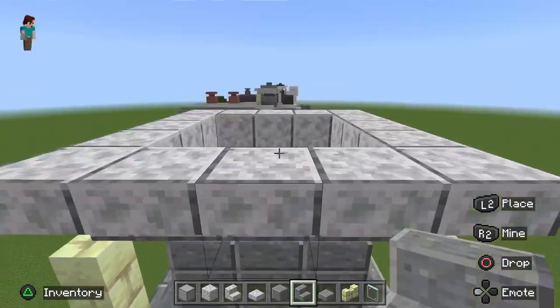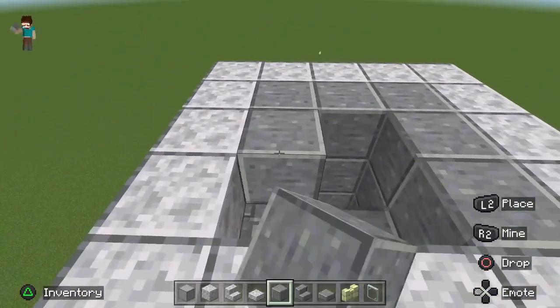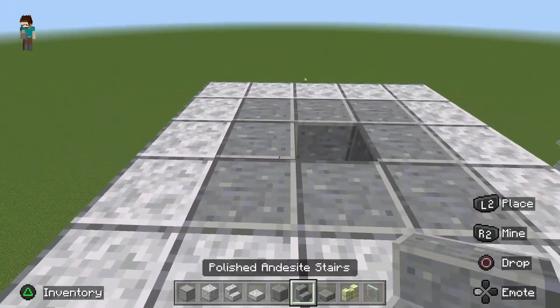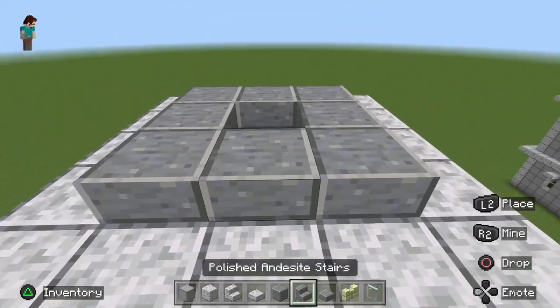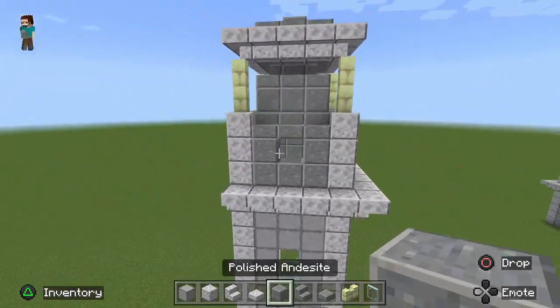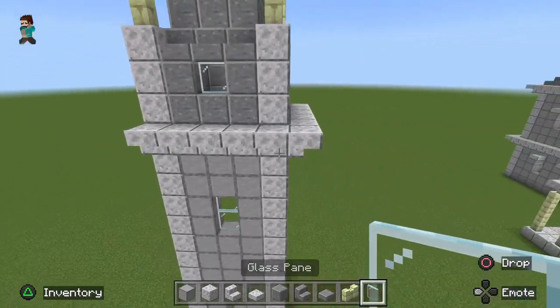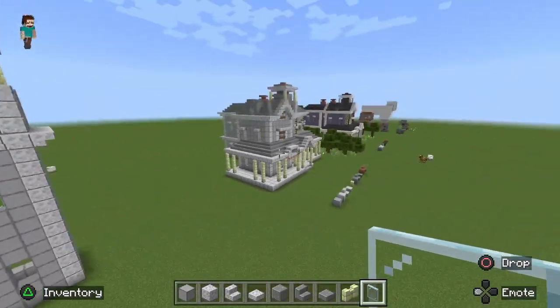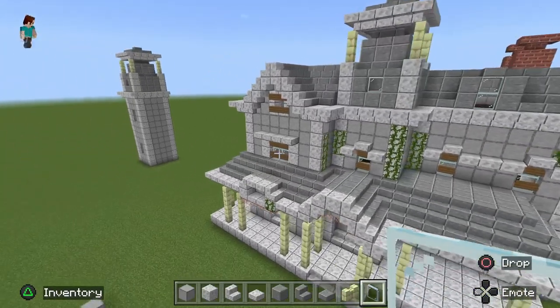Put solid blocks on the inside to fill in the gaps. Then take your polished deep slate slabs and put them on top. Put a full block of polished deep slate right in the middle. We've now got the central tower finished — other than our glass pane and our door, which we can add later. Now we're going to get started on the left wing of the house, which is the dining room.